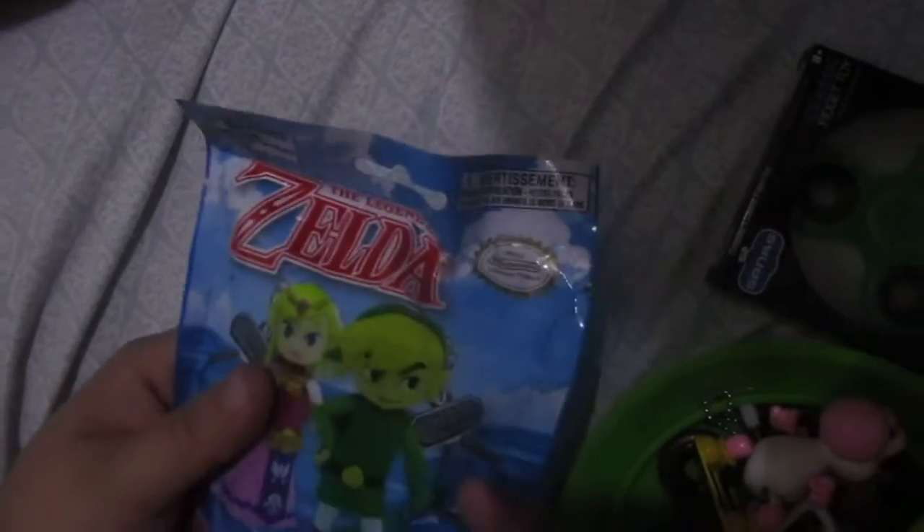Next we have a green — my favorite color — fidget spinner. I'm going to leave this one in the box. Alright, we got a Zelda Backpack Buddies. This is not plushy. Let's hope for Link or Zelda herself — I'm a big fan of Link. We may have gotten the heart... we've got the heart. It's the Rupee. Oh — Link's bombs! That's a really cool one, and I might have to keep that for my keys too.